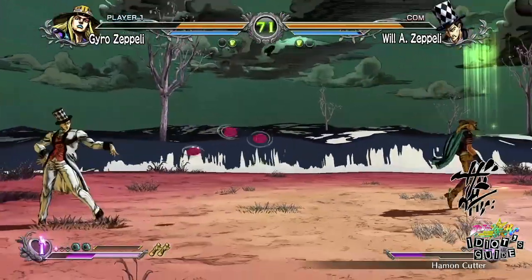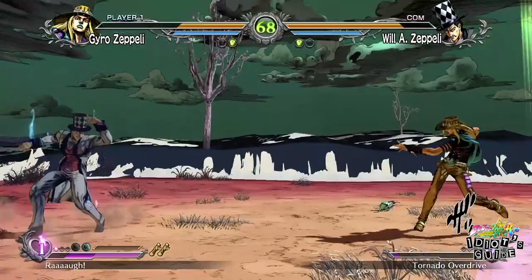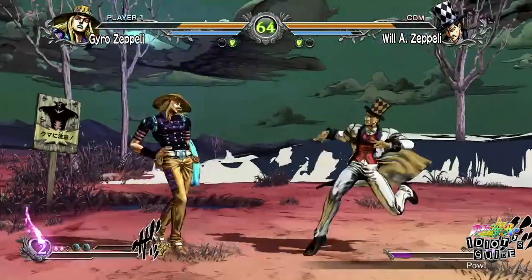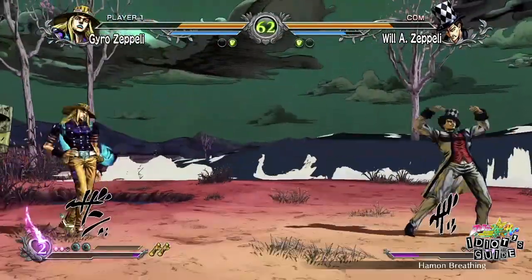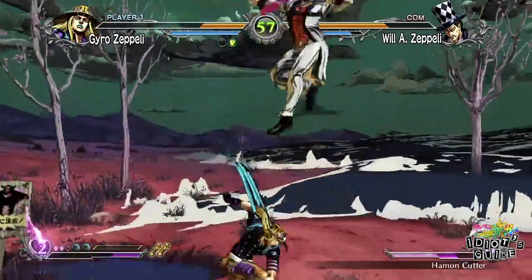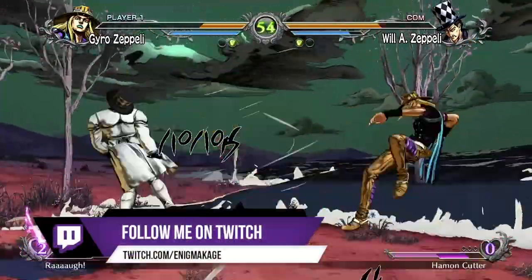And there you have it — Gyro is a zoner fighter that has a wicked, mean horse that will trample you to the floor. As I said before, this is just to get you guys started until you really branch out and get better. In the comment section, veteran players please give your insight on how you use Gyro and what are some other tips you can add. I'm out of here guys, and as always, I'm Enigma signing off — peace guys.